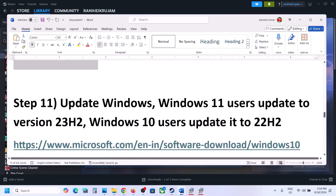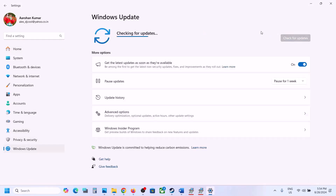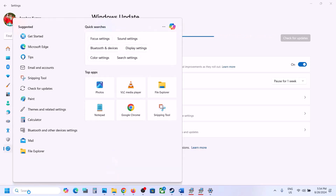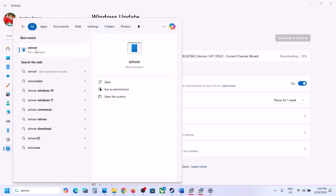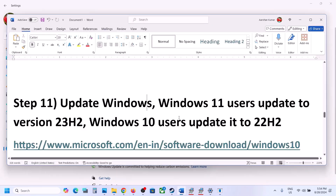The next step is to update Windows to the latest version. Open Windows Settings, go to Windows Update, and click Check for Updates. Once all updates are installed, restart your computer. After the restart, type 'winver' (W-I-N-V-E-R) in the Windows search box and check your version.